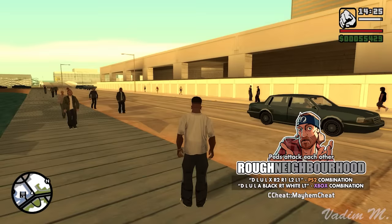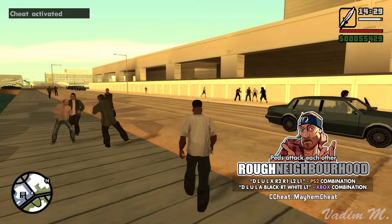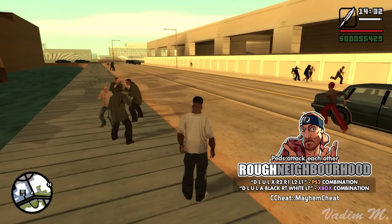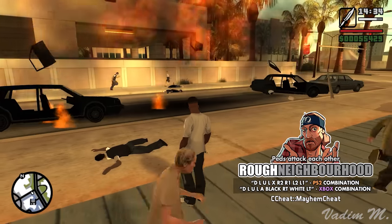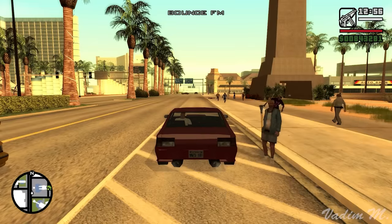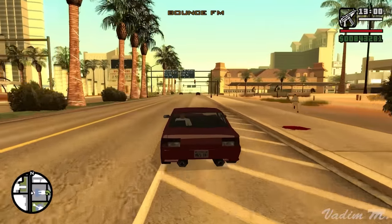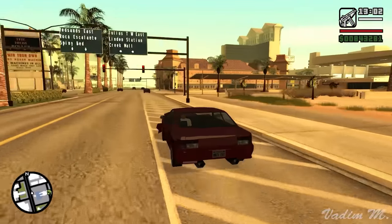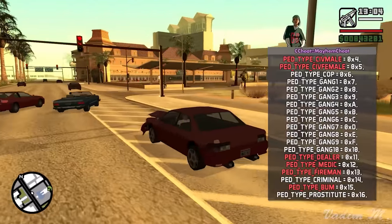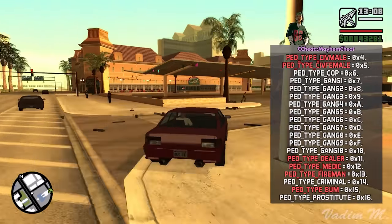There's this Peds Attack Each Other cheat, which activates a pedestrian riot or mayhem. Everything would be okay with this cheat if only the developers properly coded the deactivation for it. If you type this cheat again, the mayhem stops and everything seems calm again. However, due to a flaw in the code, six ped type behaviors weren't fully reset, and this created tons of unexpected problems in the game.